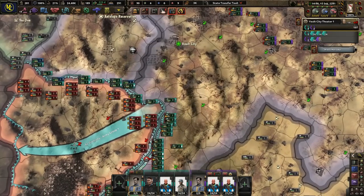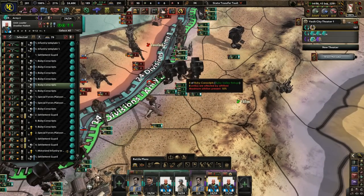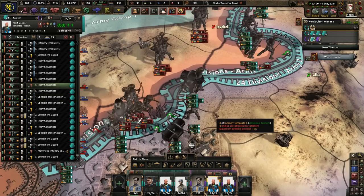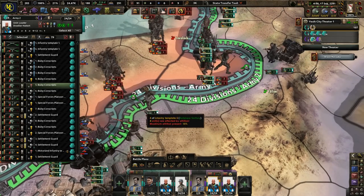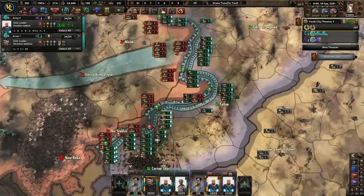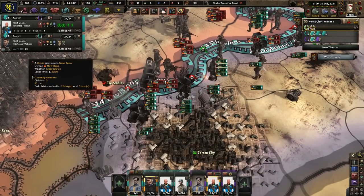They paid dearly for that. Holy cow. They want to take the land? So be it. They're definitely attacking now — they've lost 4,000. I don't think they can replace these losses, but I could be very wrong. We're slowly losing tiles here.